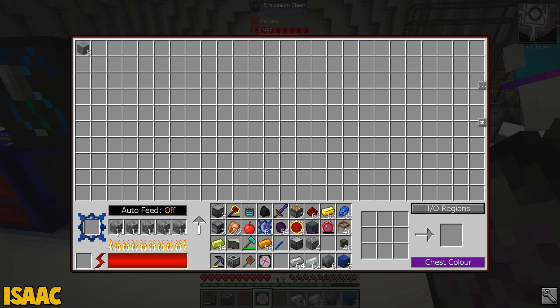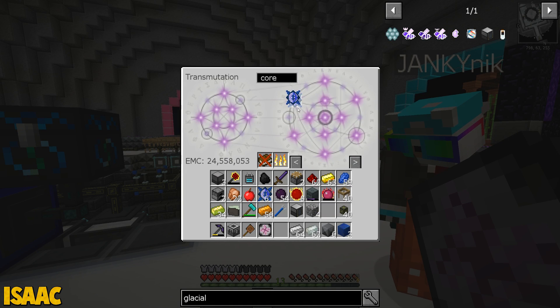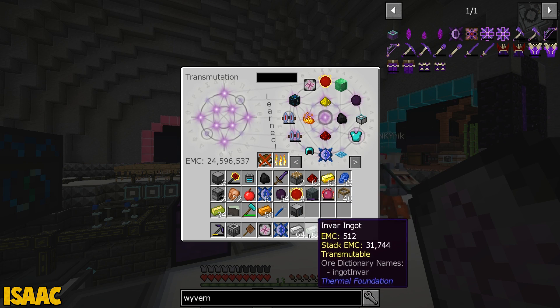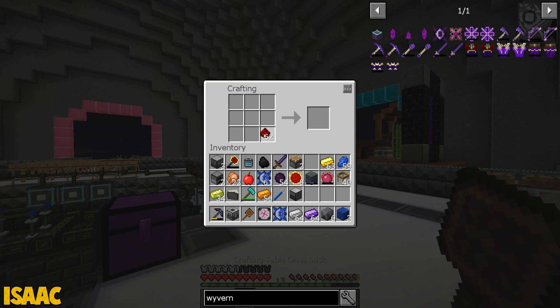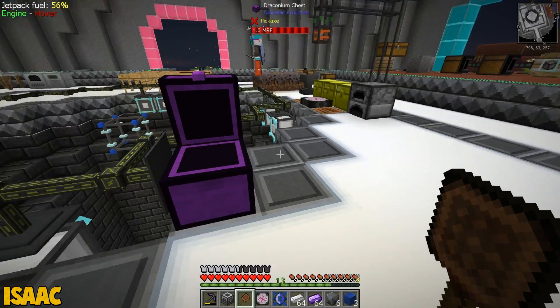Yeah, look at this — it's like a toolkit chest. On the bottom left it says insert a wyvern or higher tier core to boost the speed and double ore, at the cost of significantly increased energy. You can actually double ore in your chest. Let me have a look — I've got a draconic core. It's a wyvern core or higher. What do I need for a wyvern core?